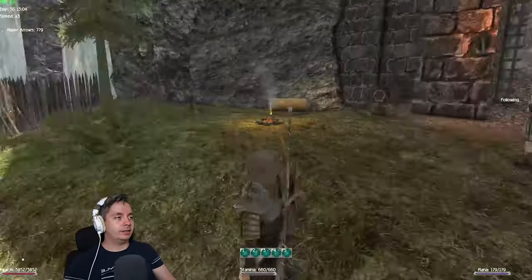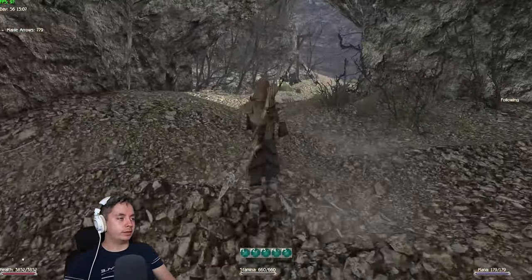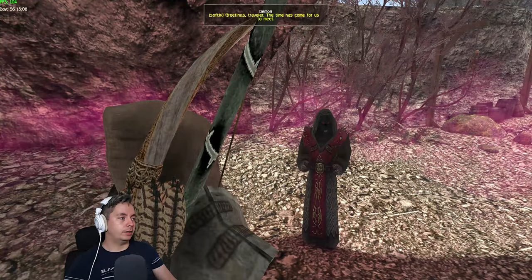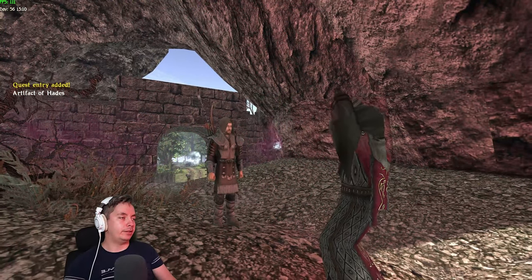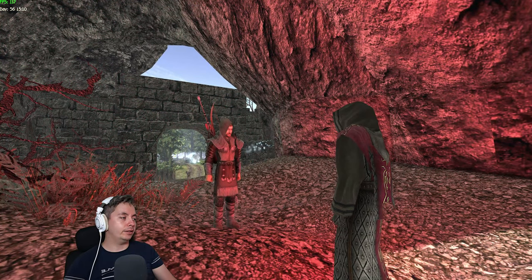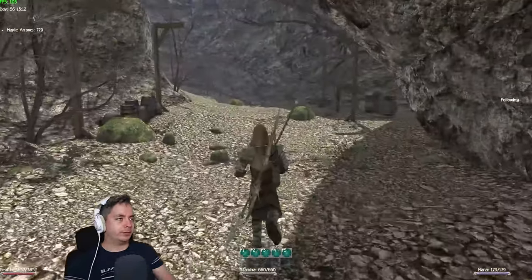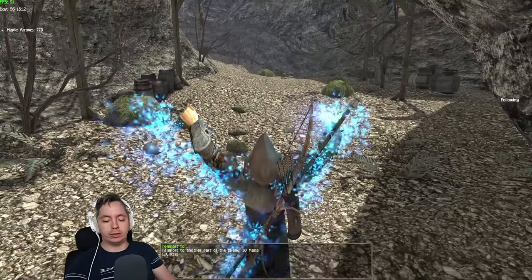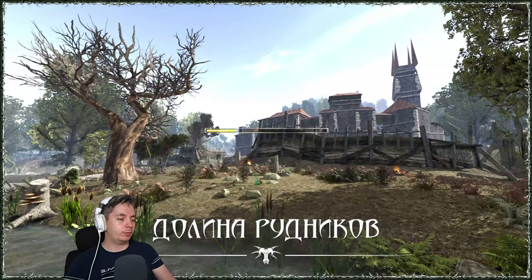The next guardian is going to be near the pass to the Valley of Mines where Lester is standing. You can already see the wisp, and Demos is going to spawn right here. It's going to ask us to get an artifact of Hades, which we're going to find in the orc cemetery. It doesn't matter if you've done the orc city quests or not — it might make it a little easier, but for me it doesn't matter because I'm going to kill all of them anyway.